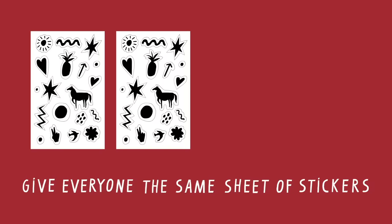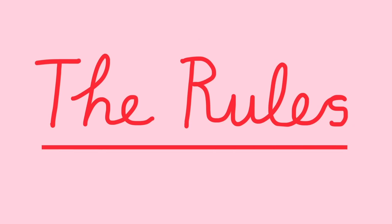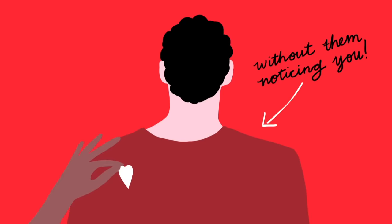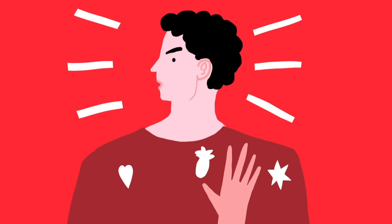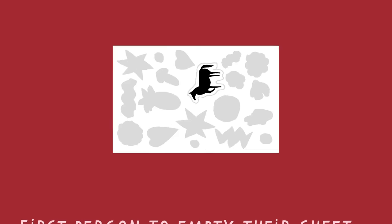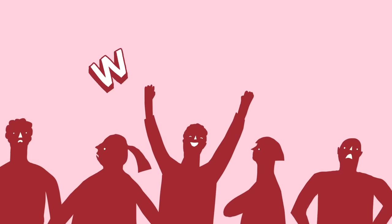Give everyone at the party the same sheet of stickers and tell them the rules. You must get rid of the whole sheet by sticking them to the other guests, one at a time, without them noticing. If someone catches you, they can stick one of their stickers on you. First one to empty their sticker sheet wins.